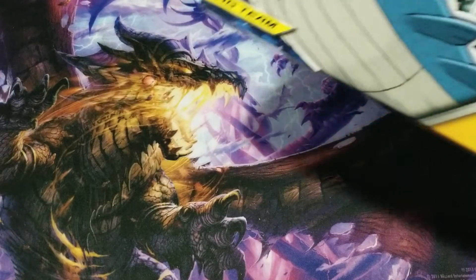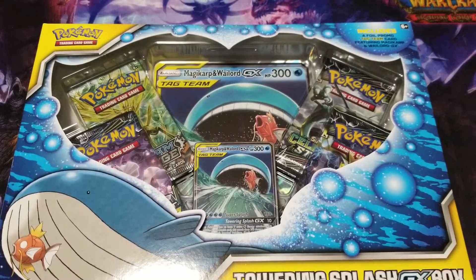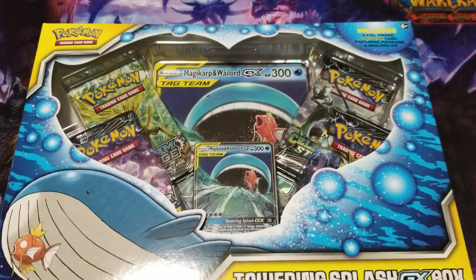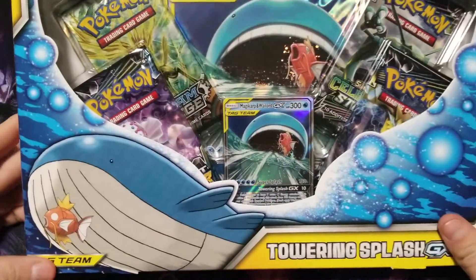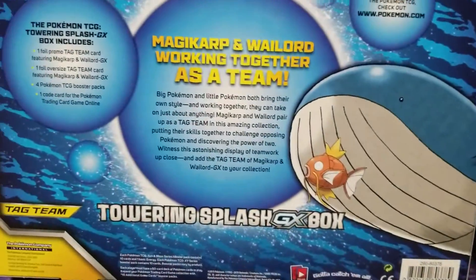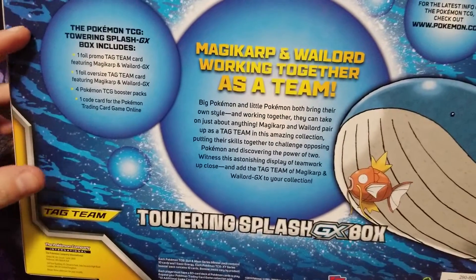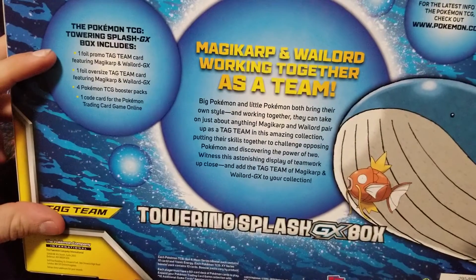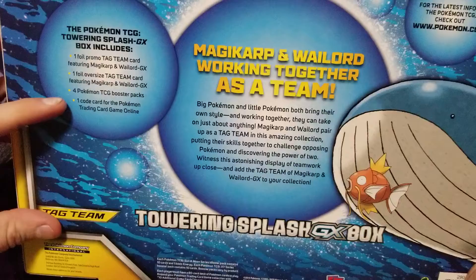Finally, I was able to get one of these. My Walmart is always so behind on everything — I didn't think I'd see this for like two months. I went to check the section out to see if anything was new, and there were like five of them. I also have those Pokemon power boxes but I never mess with them, just the Yu-Gi-Oh ones. Tag team promo card, Magikarp Wailord GX, one full oversized card, four booster packs, and a code card.